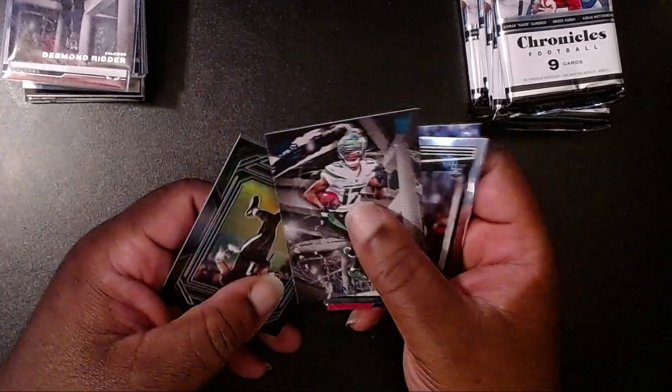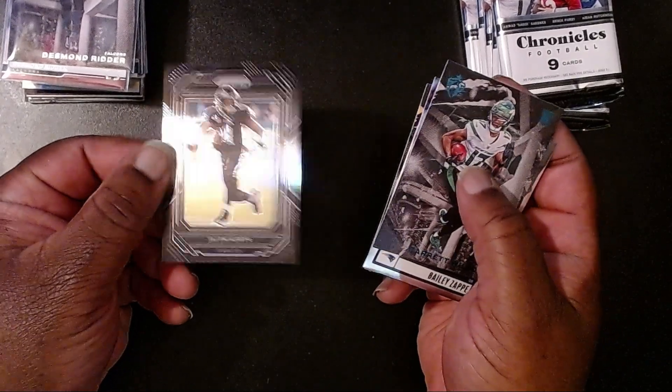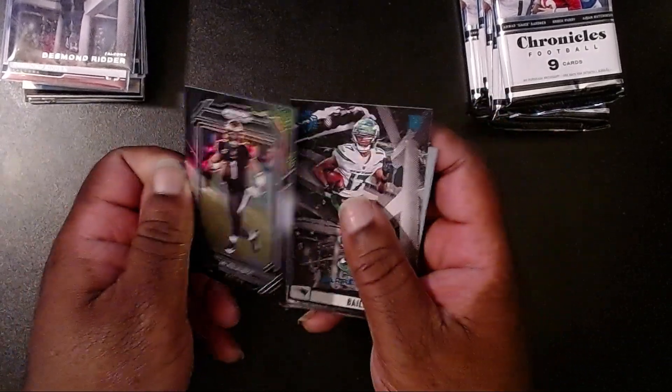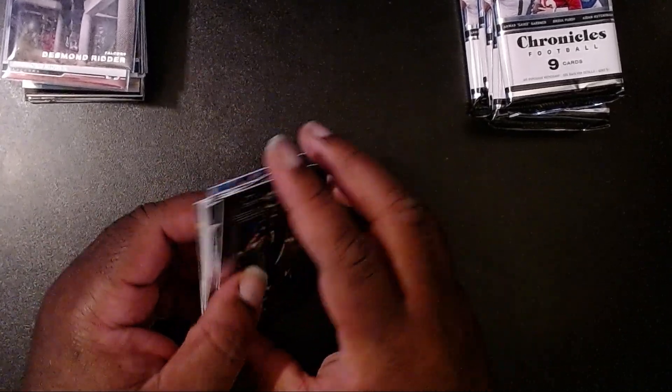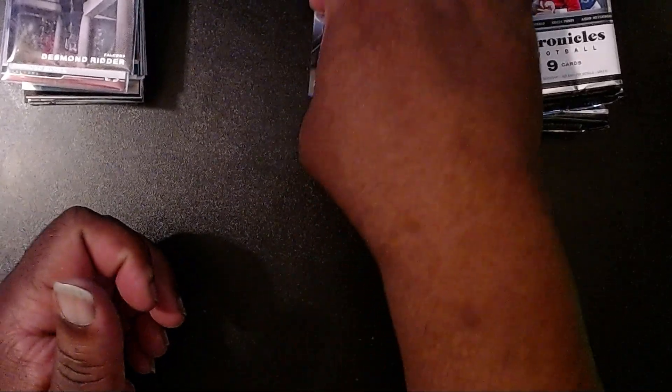And our prism — a black prism Jalen Hurts. And this is actually a Panini Prizm card within the Chronicles brand. So it's literally a Prism prism. Oh my goodness, that's a mouthful.